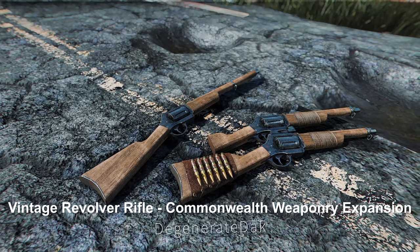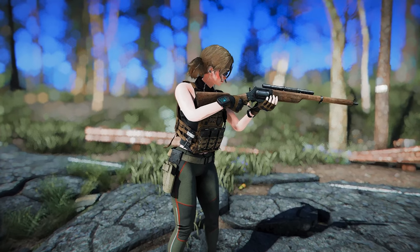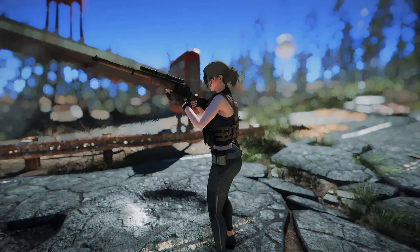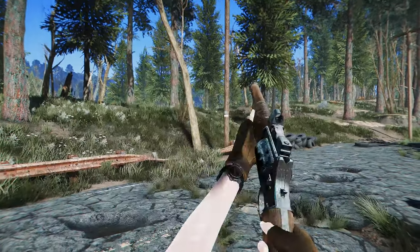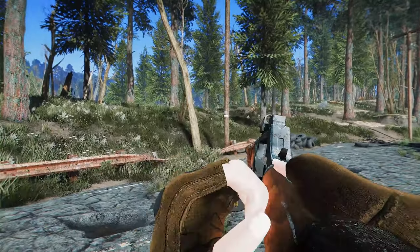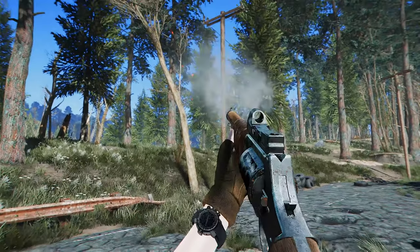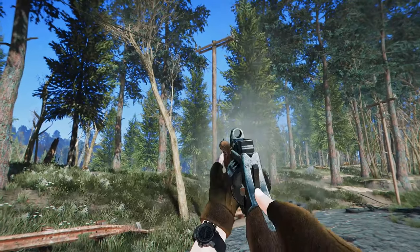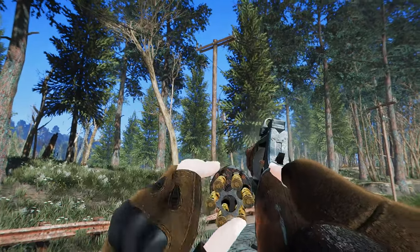Next up is Vintage Revolver Rifle — Commonwealth Weaponry Expansion. This mod adds an old-fashioned Western-style revolver rifle to the Commonwealth, along with more than 30 new attachments and ammo types. It also includes custom models, textures, and animations. This weapon is injected into Raiders, Trappers, and Minutemen after level 15, and you can find a unique version with special attachments at Arturo's house. It is a fairly vanilla-friendly and excellent rifle with solid sounds and animations.